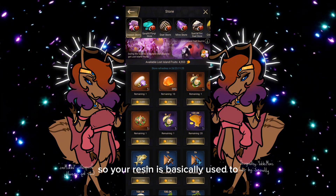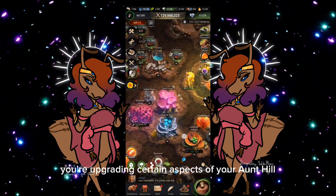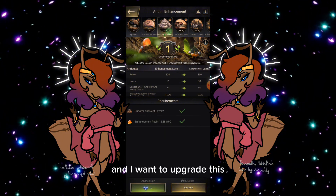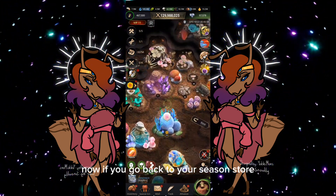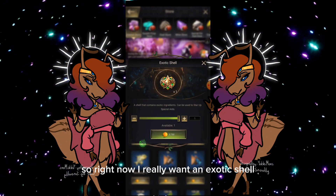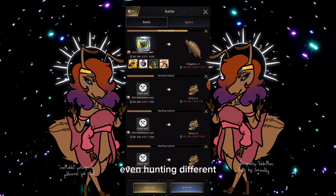Your resin is basically used to enhance your ant hill — like how you upgrade certain aspects of your ant hill just to benefit Barren Island. If you come in here and want to upgrade something, it uses a certain amount of enhancement resin. Going back to your season store, you will also see the lost island fruit, which you can use to redeem items. Right now I really want an exotic shell, so I'm going to purchase that. You also get those from completing tasks and hunting different creatures.